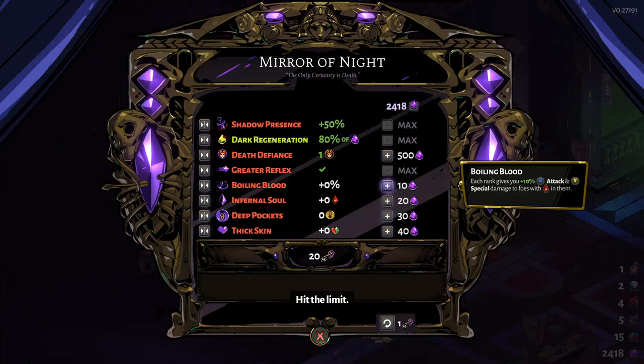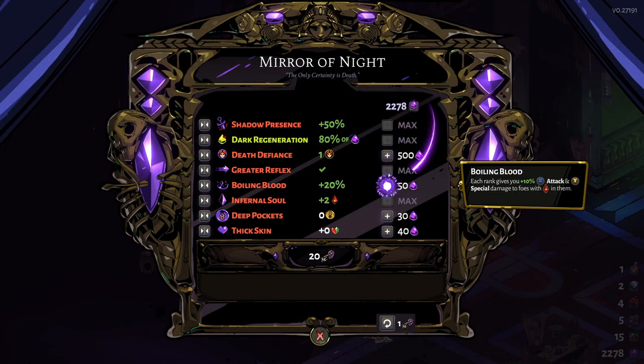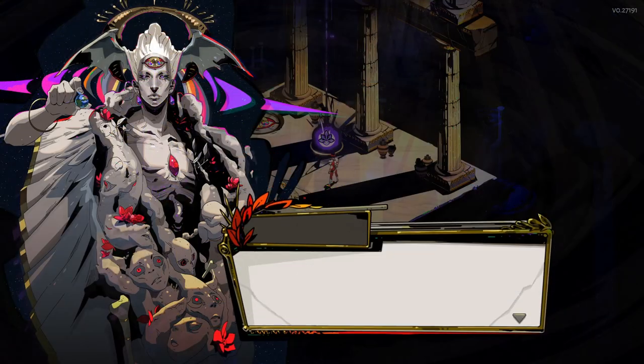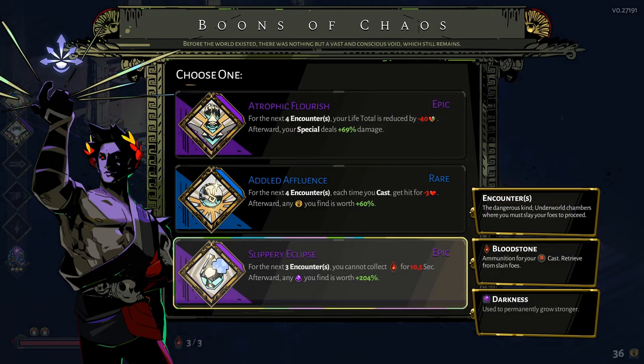First let's talk about how to get resources needed to upgrade these options. For the Mirror of Night you will need darkness crystals and Chthonic keys to upgrade your talents and unlock new ones. You will find these resources during your run, but for farming darkness crystals there is a useful way to gain a lot of them — you have to dedicate your run to get boons from Chaos that will increase the percentage you can obtain from picking up darkness crystals.